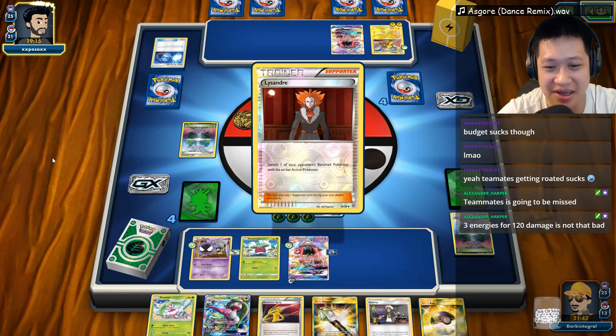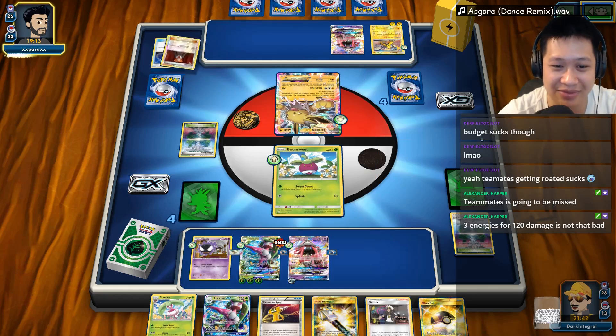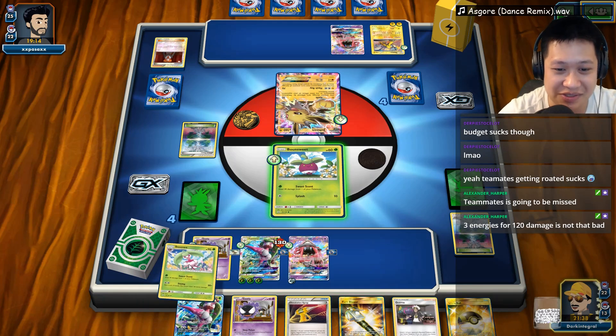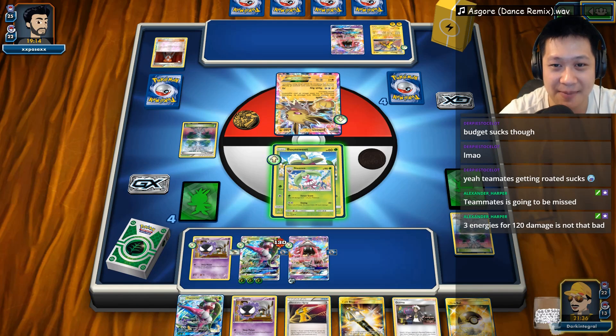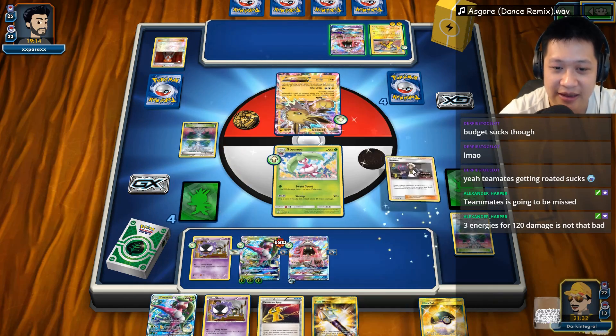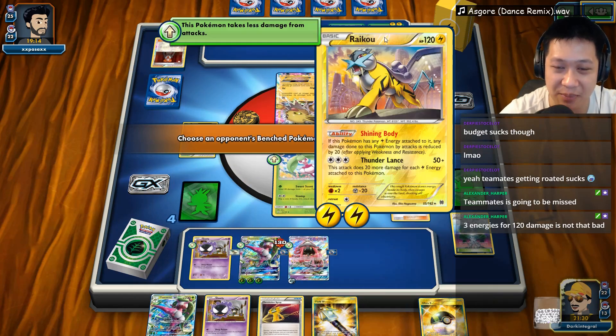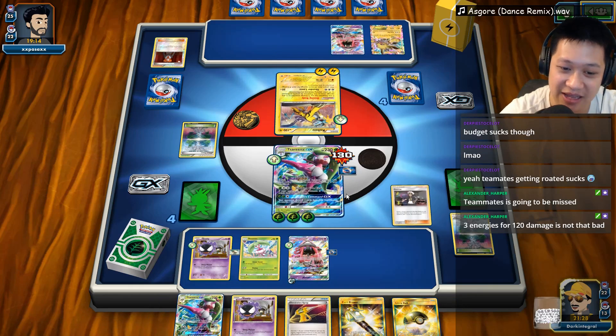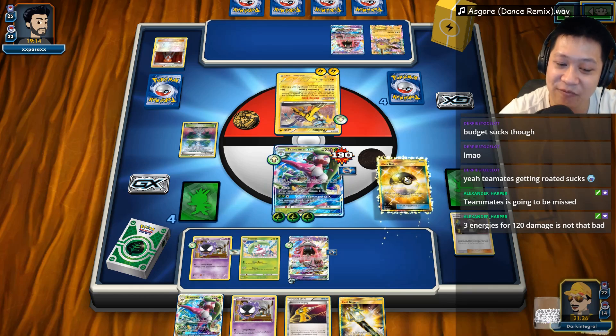I'm going to pull out the Boon Suites, and luckily I have Guzma here. So Stenny, go ahead and come up. And I think I will need to perform the combo, so got to be careful about that. Let's go ahead and use Guzma — bring out the one that has all the energies on it. I don't want to get KO'd in the future. I am forced to play Ultra Ball, I have no choice about that.